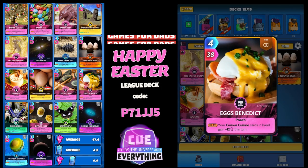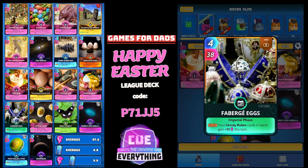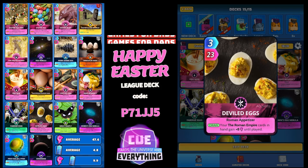Eggs Benedict — I do like a bit of Eggs Benedict for my breakfast — 4 for 38. On the play, your Curious Cuisine cards in hand gain plus 12 this turn. Not bad, we've got a few Curious Cuisine cards. Fabergé Eggs: 4 for 38, your Unruly Rulers cards in hand gain plus 12 this turn. We don't have any of them, but it is an egg card.